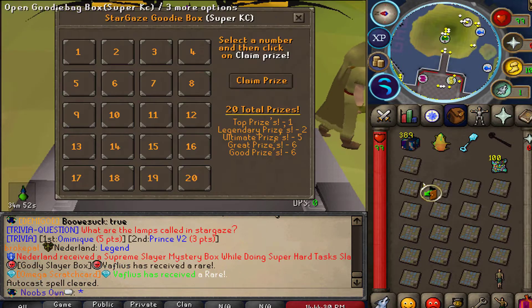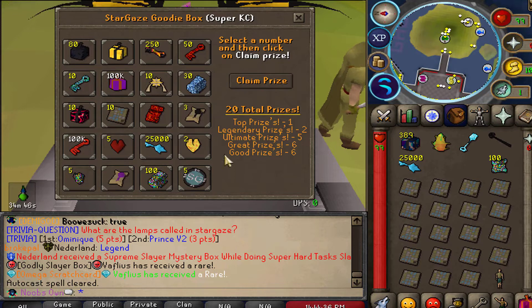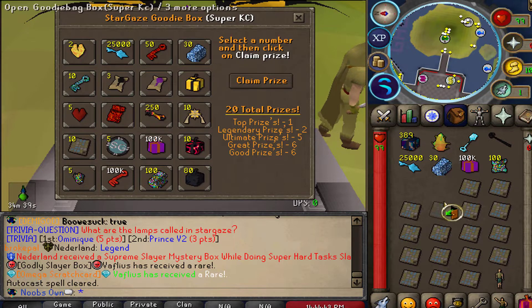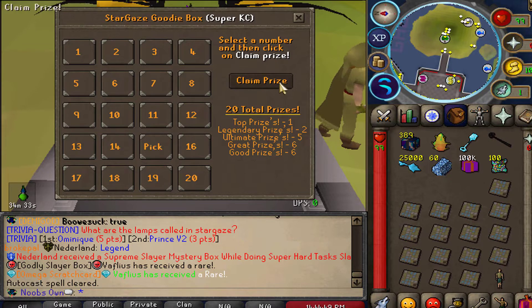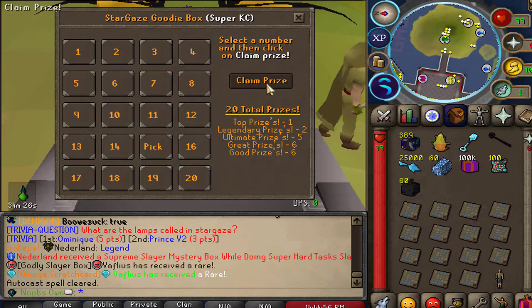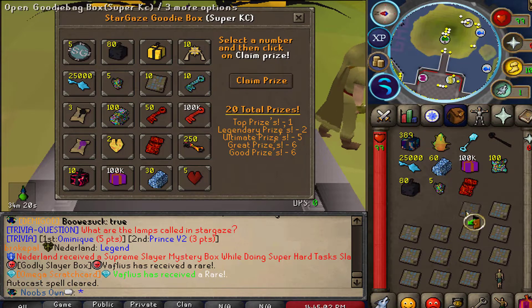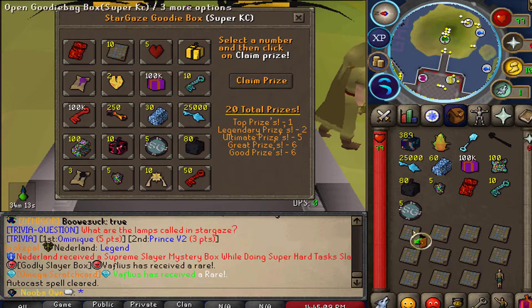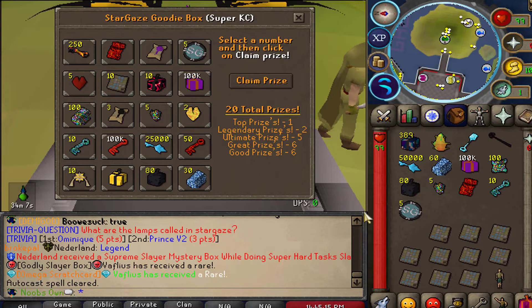They also added a bunch of new goodie bags. Starting with the Super Casey goodie bag, I'm opening 10 of them picking number 15 each time. The rewards include divine caskets and 100,000 legendary mystery boxes, but the main loot you want is the Super Casey skip scroll, which lets you skip the kill count to access ::doom. I actually managed to get it in those 10 boxes — that's a 1 in 20 rate, so we got super lucky.